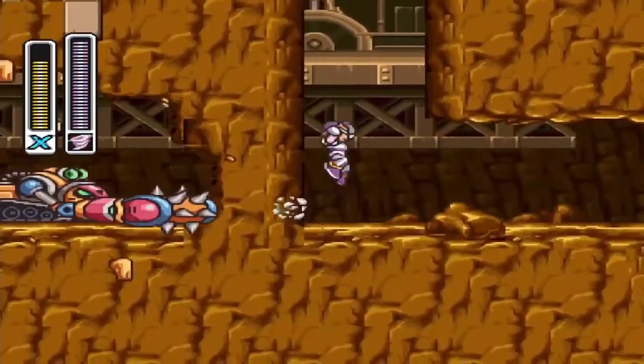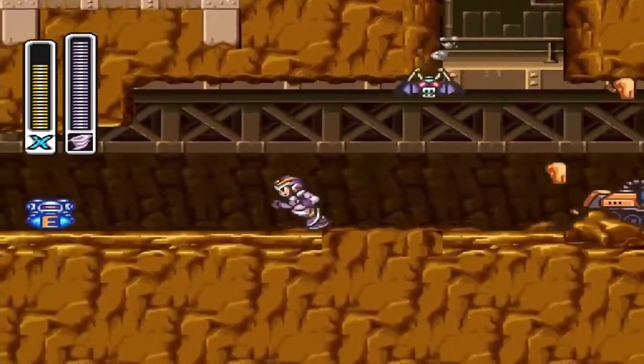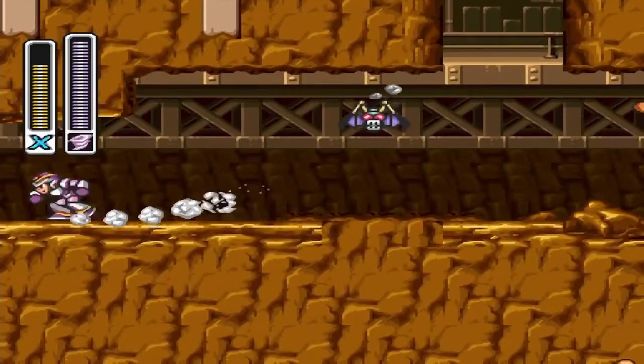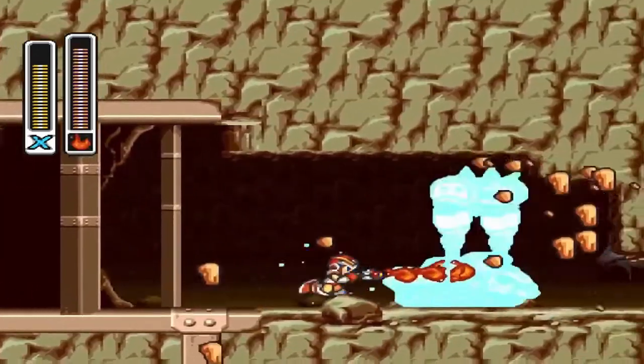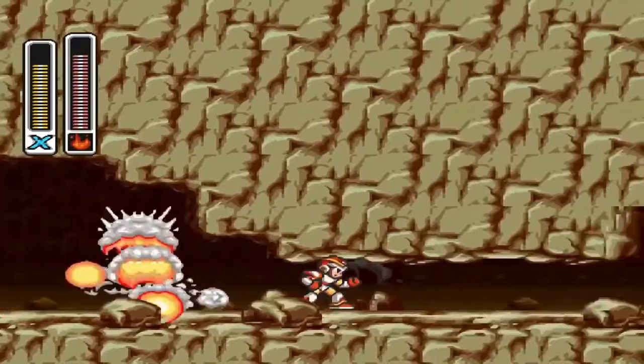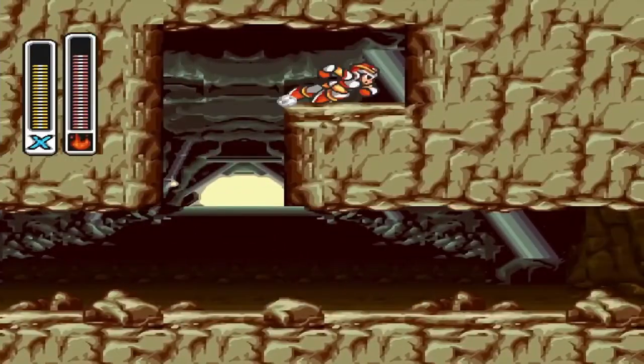In Armored Armadillo Stage, once the first mole bearer comes out of nowhere, just go to the left of it from where it came and get the e-tank. Then use the flame ability from Flame Mammoth to destroy the mole bearer. You need to destroy him before he gets too far because otherwise you won't be able to get this heart tank.